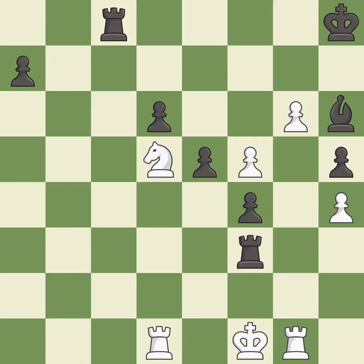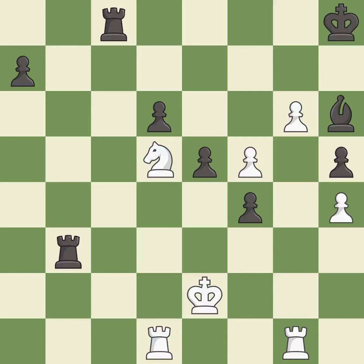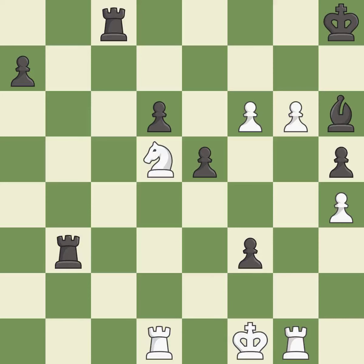This evades the check from the rook — it is best. The rook is now on an open file, which helps control squares across the board — it is best. This pushes a passed pawn. This threatens to push a passed pawn towards promotion — it is best. This ignores a better way to push a passed pawn towards promotion — it is a mistake. This steps away from the checking pawn. This is the only good move — it is a great move. This threatens to push a passed pawn towards promotion — it is best.